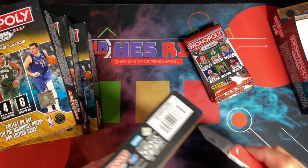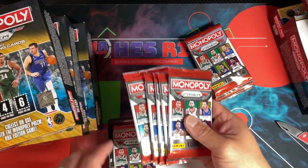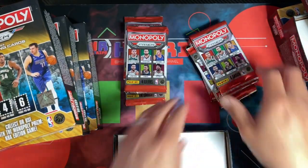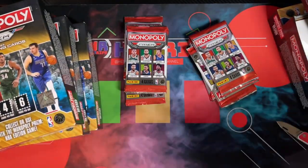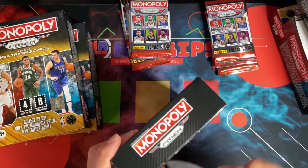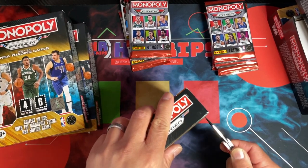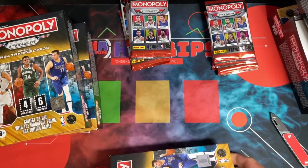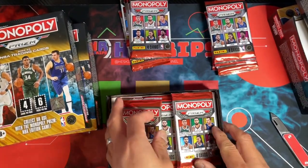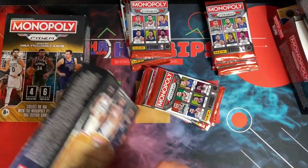I like the presentation of the boxes but this is a lot. There are two six-packs, so six packs per box, and you get a little floor board inside. It's four cards per pack, six packs per box. I'm curious to see what the hits are. From watching other rips, I think you maybe get one numbered card per box, but honestly I'm not sure — I don't think it's guaranteed.